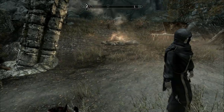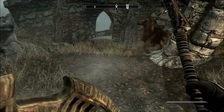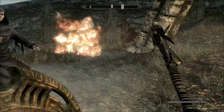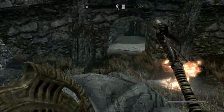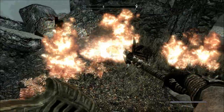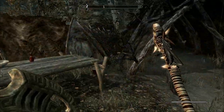Anyway, back to this. It's called the Staff of Hag's Wrath, and it's really quite an awesome thing, because it's not just a flame spell — it actually creates a wall of fire. That's pretty powerful. You can make it impossible for your enemies to get to you. It's actually a really good unique weapon.